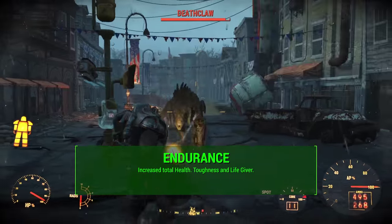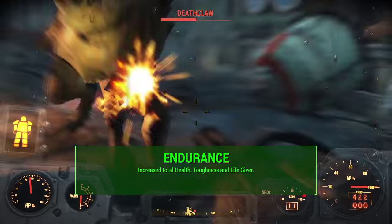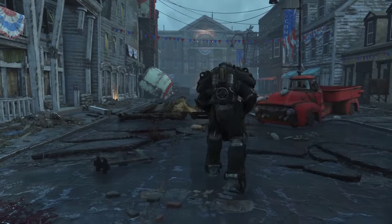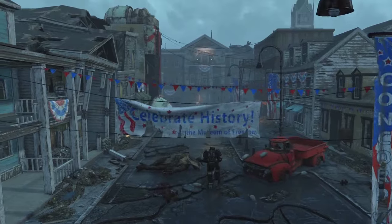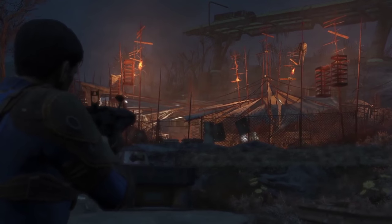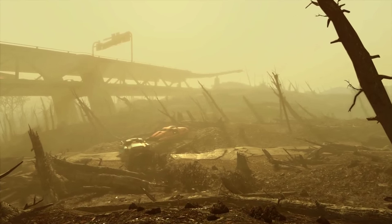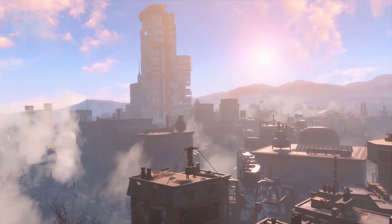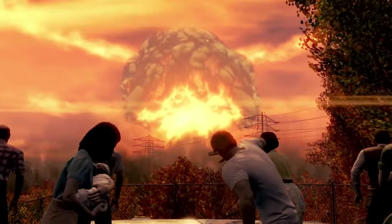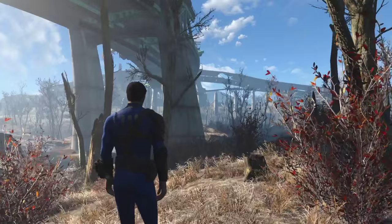For Endurance, I'm only taking three points in this category. The main reason is for the increased total health and for the Toughness and Life Giver perks. Endurance affects your health and your action point drain from sprinting. I'm mostly taking three Endurance for the health, and I will probably take Toughness for increased damage resistance if I need it. The main reason for Endurance three is for Life Giver, which just increases my health — I'll take that if I need it. Less than three Endurance doesn't sound great to me; I always want to have that okay amount of health so I don't get one-shotted. I probably won't dump any more points into this category unless I just need more health.